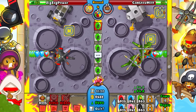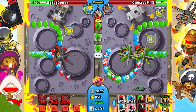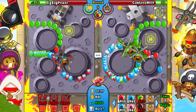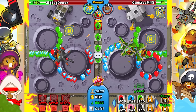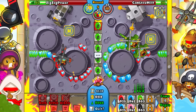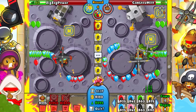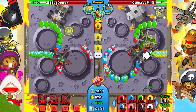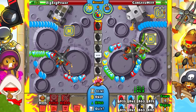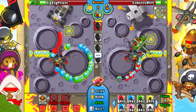Let's just go ahead and Jam Pack — and of course we are only Jam Packing him, not ourselves, which is very nice. We should be able to deal with the green bloons just nicely. My eco right now is looking very, very good.